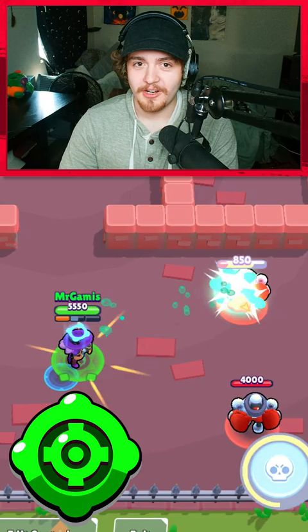At number four, we have Clay Pigeon. You use this gadget to get your first super, and once you get your first super, you kill anybody in the game for free.